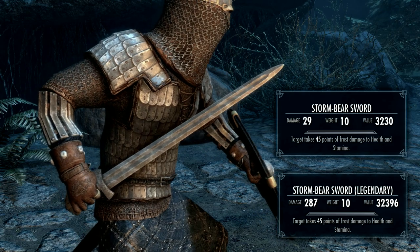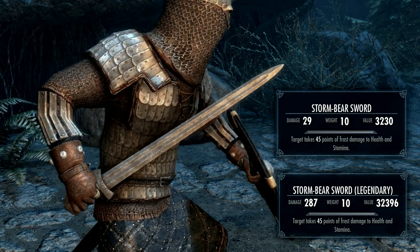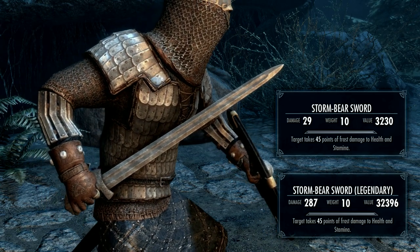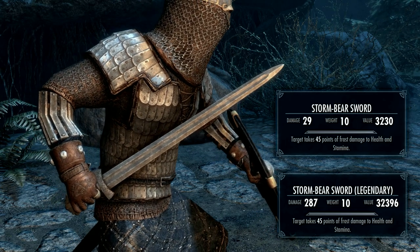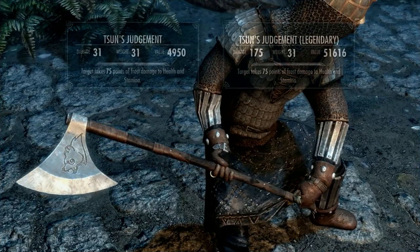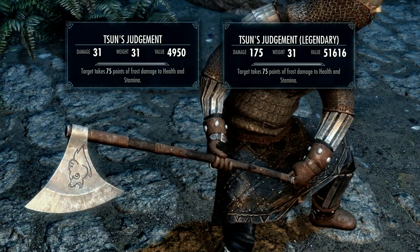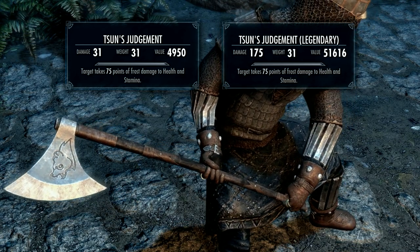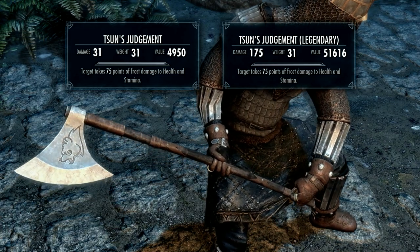Now it's time to take a look at the weapons, starting with the sword. It's a pretty normal looking steel sword, nicely textured, but nothing special in my opinion. Bear in mind I have XP and perks in one-handed so figures will differ for you. Stats I have are damage 29, weight 10, and a fairly average enchantment where the victim takes 45 points of frost damage to health and stamina. I managed to improve it to 287 damage. Finally, we have the war axe called Sun's Judgement - at first I thought it was a bit bland but actually the detailing is very, very good. I love the engraving on the axe head and it would have been like war axes used by Norse Anglo-Saxon warriors in the 8th to 11th century. Base stats are weight 31, damage 31, and the target takes 75 points of frost damage to health and stamina. I managed to upgrade this to 175.